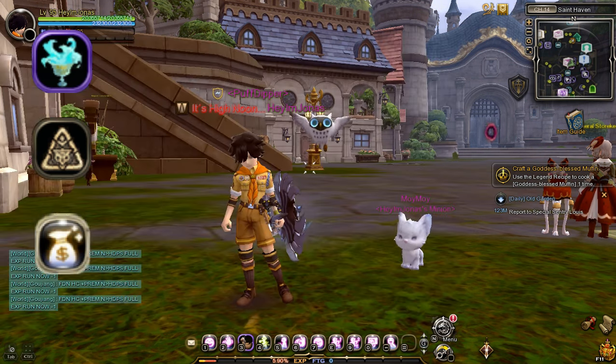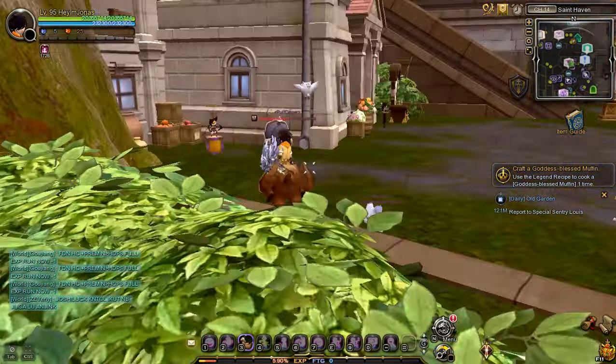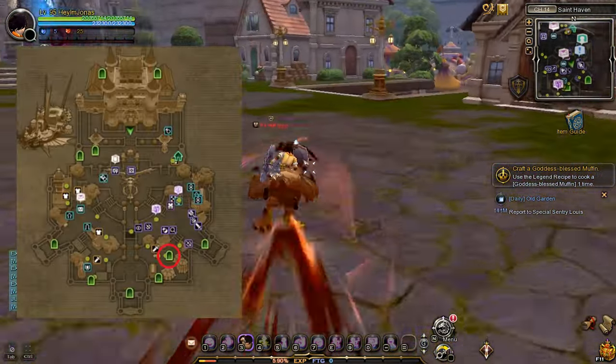Now to enter the 'Hit the Gold Goblin' stage, we need to go to the Wonderful Theme Park portal located in Saint Haven and enter the stage.